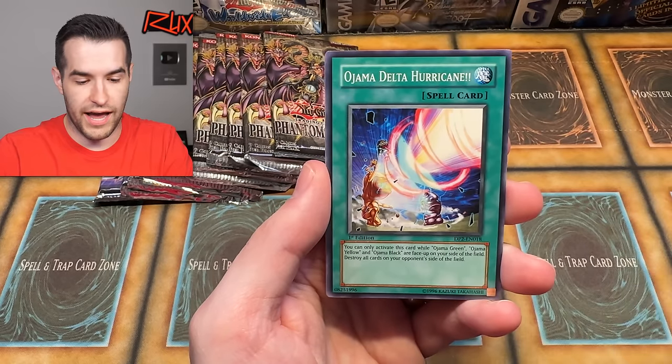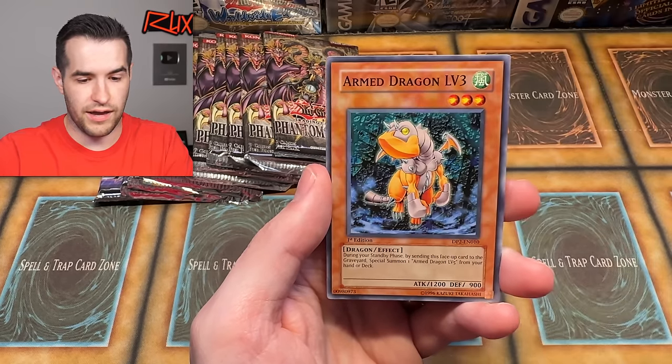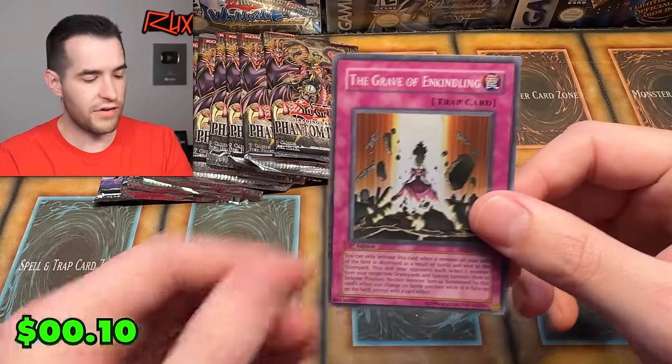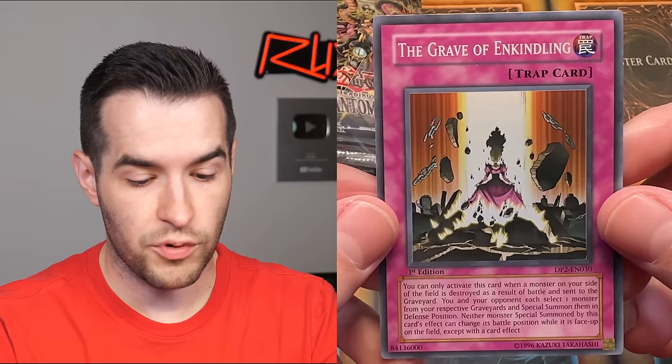Strategy card number five. We have Ojama Black, Ojama Delta Hurricane, Ojama Trio — this is the Ojama Pack. Arm Dragon Level 3, leveling up to Level 10. The Grave of Enkindling — it's a super rare. I have no idea what this card does. You can only activate this card when a monster on your side of the field is destroyed as a result of battle and sent to the graveyard.